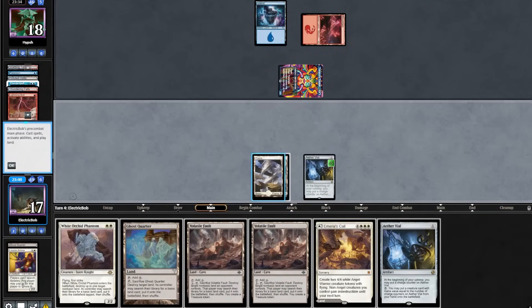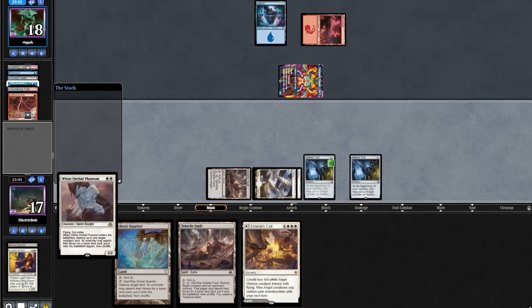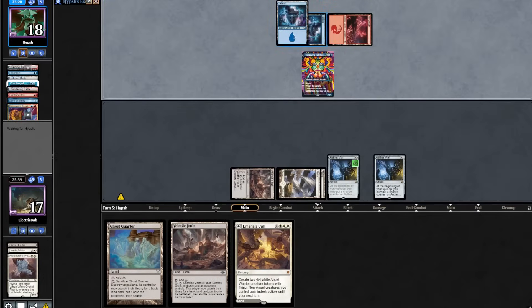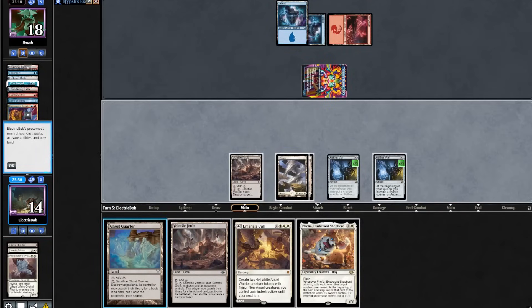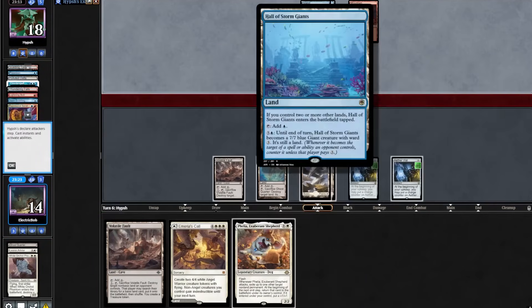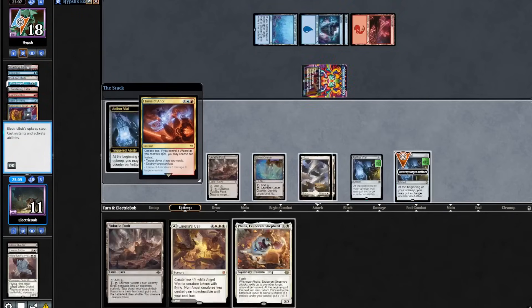We topdeck another Vial. We'll play out a Vault and Fault, play out our Aether Vial, and then play out a Phantom, which they Sternsgolding. We'll cast an EI, exiling an Island playing it out — taxing for 3. We find a Filia. We will play out a Ghost Quarter and pass. The opponent plays out a Hall, attacks in for 3. On our upkeep they Flame of Anor, destroying our Aether Vial and drawing two.